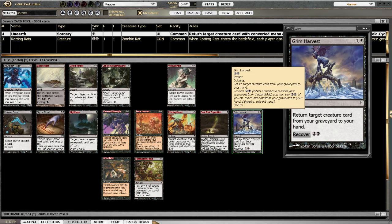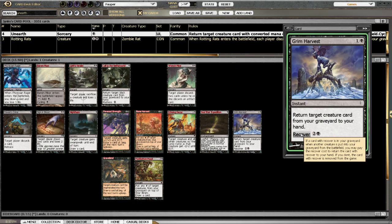Grim Harvest — return target creature card from your graveyard to your hand, and it also has a two-mana Recover. Recover is sort of hit and miss, which is why I haven't used this before. Basically, if this is in your graveyard and another creature card goes into your graveyard, you can pay the Recover cost and this card goes back into your hand. It allows you to pull it into your hand and get your creature back that same turn or next turn if you've got enough mana. It is three mana, and the drawback of Recover is if you don't have the mana to pay the recovery fee, it'll exile it — which makes the card semi-useless in some cases, especially early game.